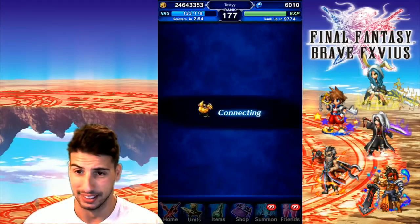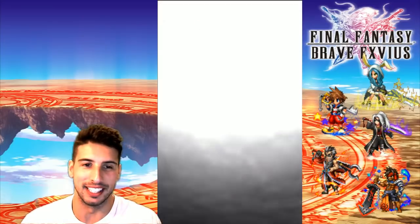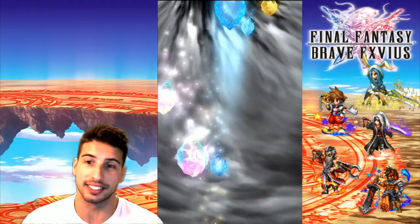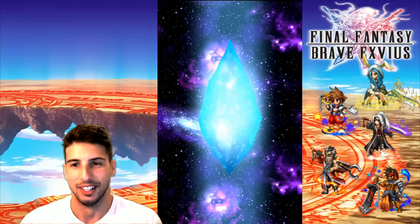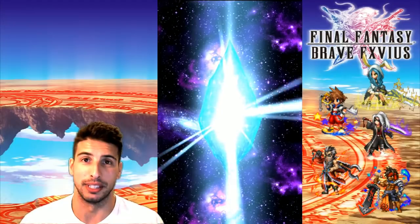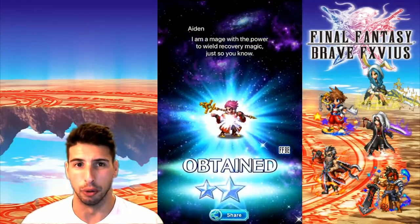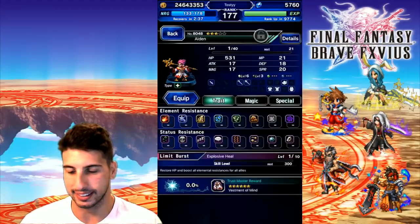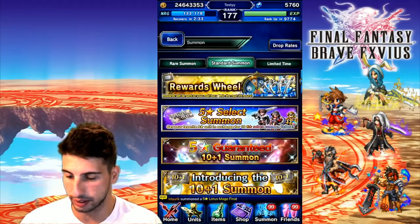We're gonna do our daily to see if we can be lucky and pull a rainbow. I'm also gonna do some EX tickets because I do have a lot of them — I think I have four or five star EX tickets. I waited with them because I figured maybe the luck will come through and we'll be able to get CG Charlotte. Our daily didn't do anything for us.